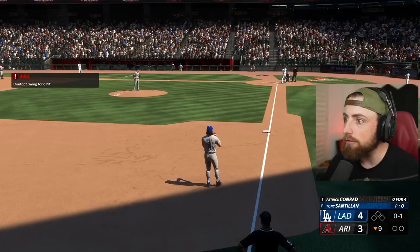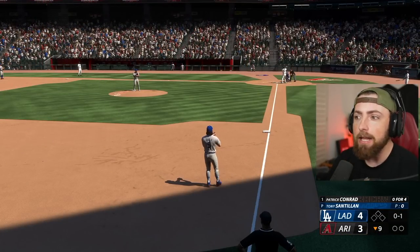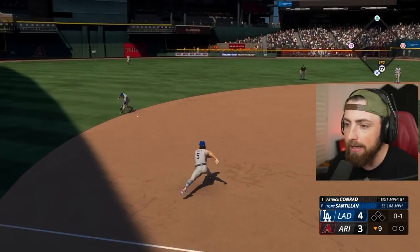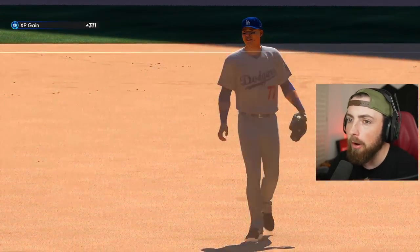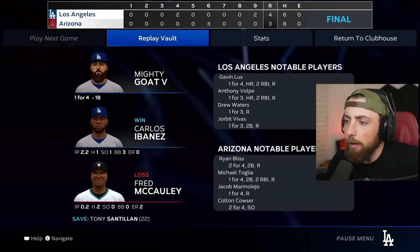We actually took the lead — 4-3, bottom nine. Incredible, I cannot believe we actually got the lead. Ground ball to short, shortstop gets him, and we won! We scored two in the top of the ninth to take the lead, and the Diamondbacks do nothing in the bottom of the ninth. Absolutely beautiful.